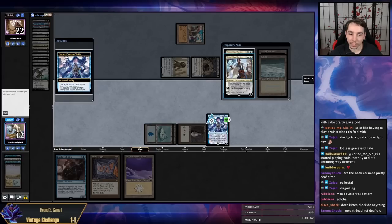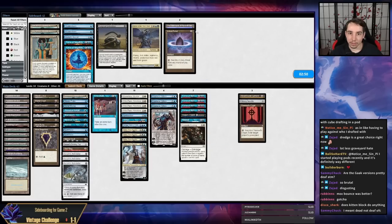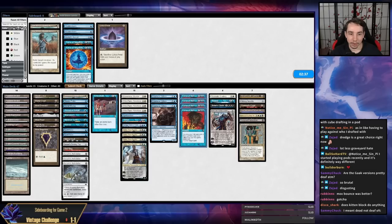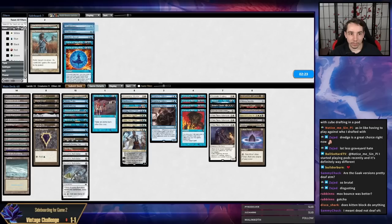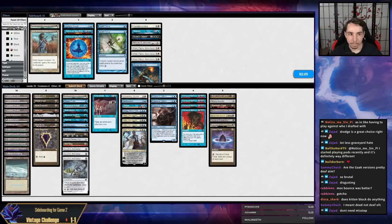Lotus doesn't even do it — I don't have enough mana. There are just no outs here. I did hit my infinite combo but I am dead. Against Dredge we have Needle, Crypt, Lantern, Tabernacle, Sphinx, Surgical, and Balance, and we're going to take out Prismatic Ending, Repeal, Bolas's Citadel, Karn the Great Creator, and White Plume Adventurer. Bring in the Petal since we're not going to have Karn. Fluster Storms are upgrades on Spell Pierce, and Mental Misstep can go.